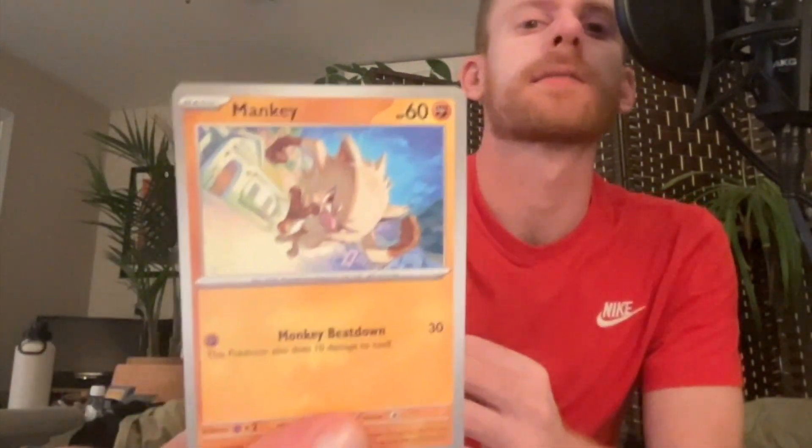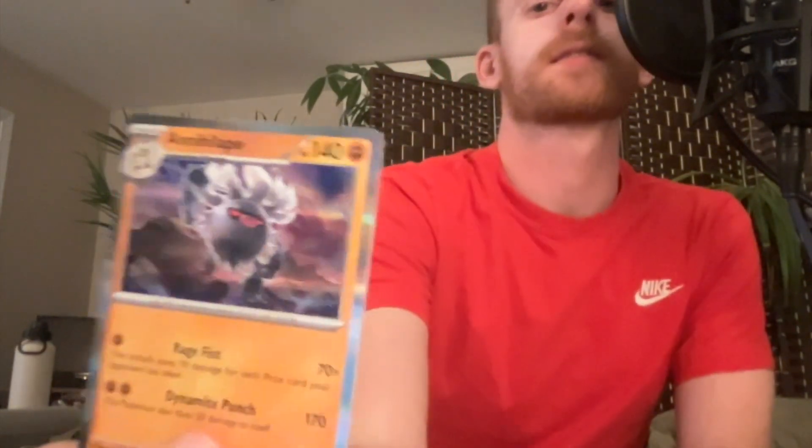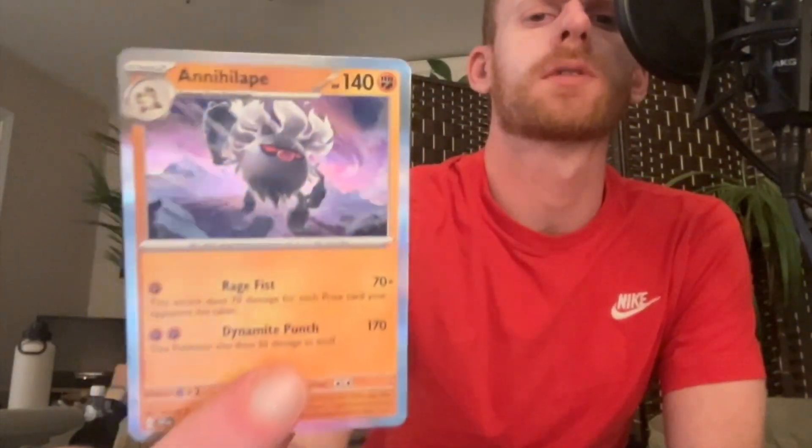So it gives you Main Key, Primeape, your code, and then here's the Annihilate — which I do like. I think I may have gotten this one before, I don't know if they reused it in another set, but I still like him. And you automatically get a holo, so that's cool. Because these were like $6.98, which for everything you get with it, not too bad. I don't know if you guys have found any better deals. I like knowing I get a holo.